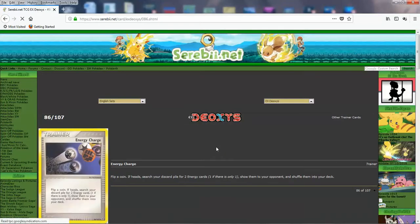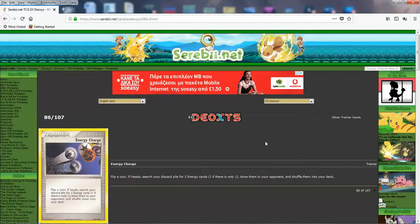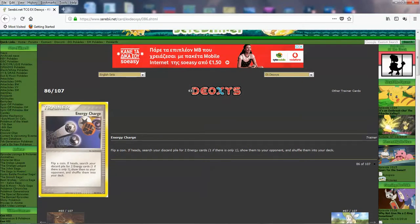Then we got Energy Charge. This isn't such a great card, but we're gonna look at it. I like the kind of art — gives me that sort of Hercules Disney movie vibe with the icons. You flip a coin: if heads, you shuffle two Energy cards from your discard pile into the deck; one if there's only one. This really seems like a pretty shitty Super Rod, but that's because we didn't have something like that yet. This was your only way to recycle Energy cards from the discard pile into the deck on a trainer card at least. It's a coin flip card, so the recovery effect isn't so amazing.